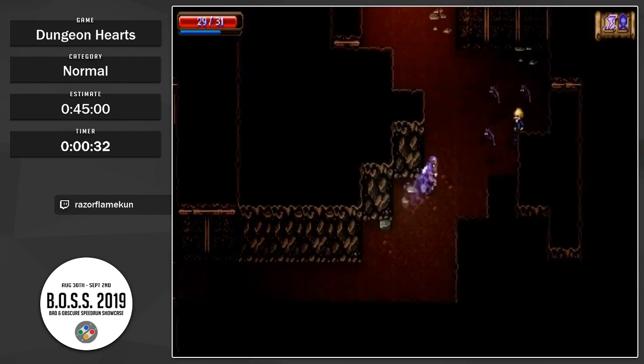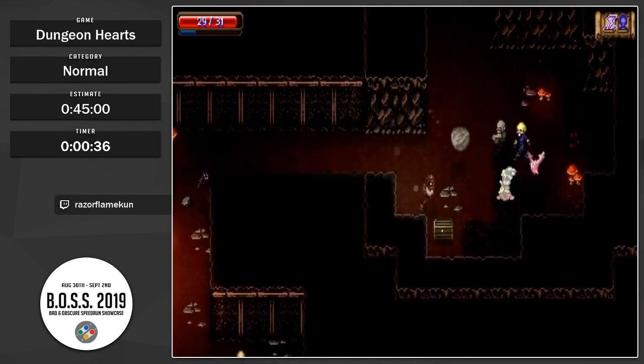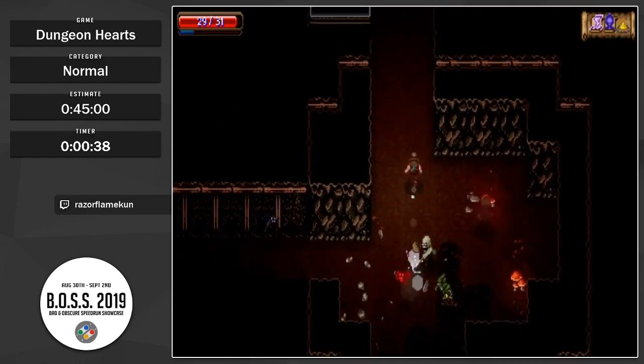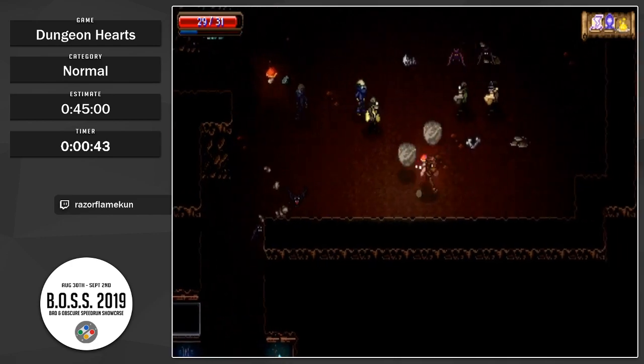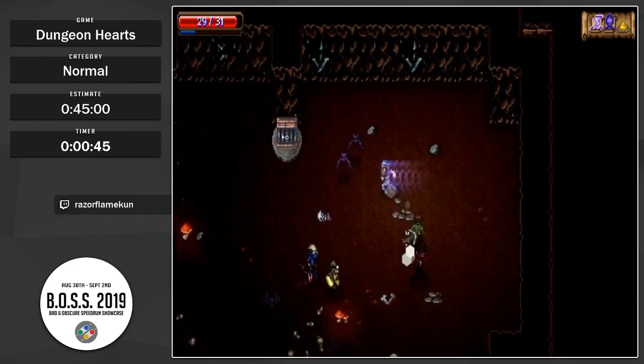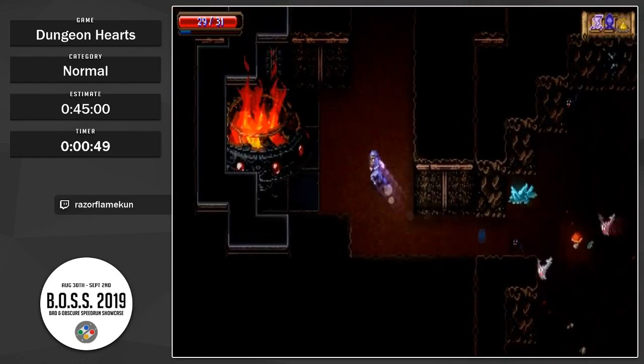The first dungeon here is the Mines, and I'm using the Spellsword. Spellsword has a multi-directional dash that'll let you get through rooms pretty quickly. There's a lot of times in the Mines where you don't actually have to fight the enemies, like right here. So being able to dash through those rooms is nice.